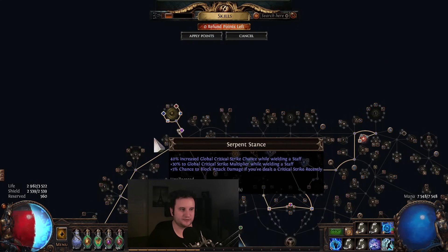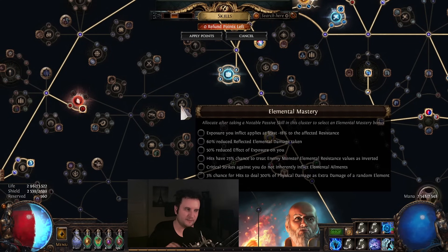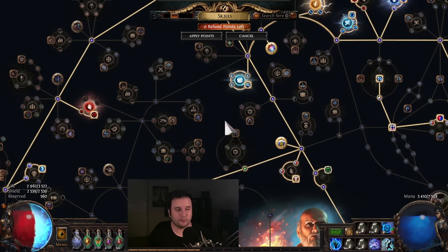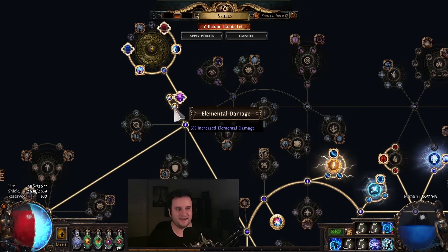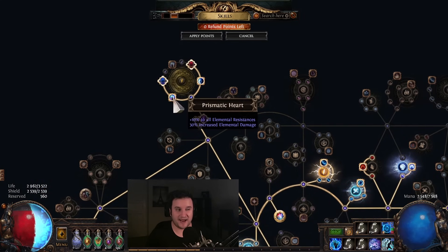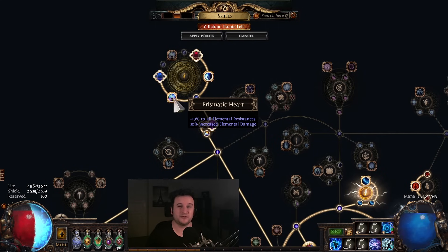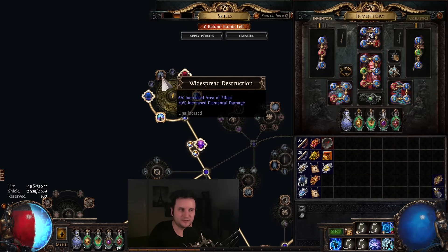Another thing that changed is I actually got a Large Cluster Jewel. I did respec out of the node that treats enemy resistances as inverted, because now with Elemental Weakness and Conductivity you're getting enemies' resistances below zero — so if you reduce them to minus 20, the inverted node takes them to plus 20, screwing your damage. Very important to note because your Curses are always up with the Kitava's summon. I did more efficient pathing up top and now have access to a Cluster Jewel. The most important notable here is Scintillating Idea — then you fill it up. Up here I have Prismatic Heart which helps a little with Rez, and also Doriani's Lesson which gives 0.2 Life Leech.